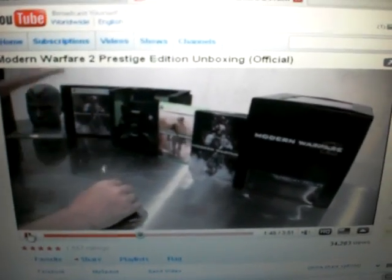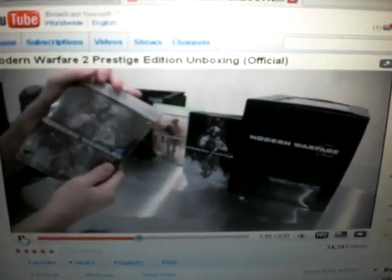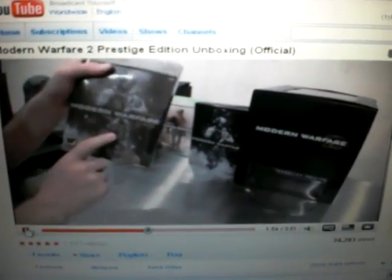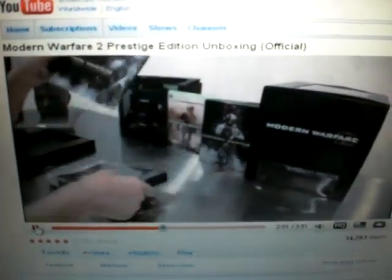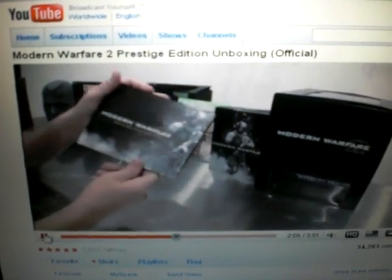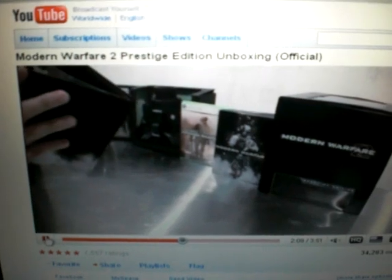You can break down the individual pieces that make up the Prestige Edition — exactly what you're getting. Stalling for time. Let's get to it buddy. The actual game comes in Modern Warfare 2. They can buy this separately, but it comes included in the Prestige Edition. Inside it also comes the art book.